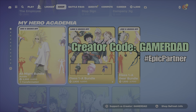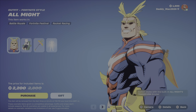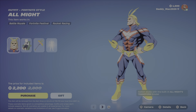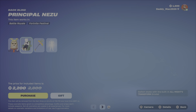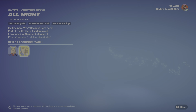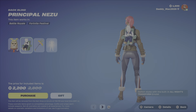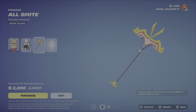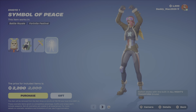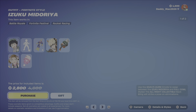The My Hero Academia outfits have returned to the Item Shop. Here is the All Might Bundle, featuring All Might. It's got two different styles, and it also has a built-in transformational emote, which allows you to switch between the two styles in the match. Then we've got the Principal Nezu Backbling, the All Smite Pickaxe, and the Symbol of Peace Emote. $2,200 for that bundle.